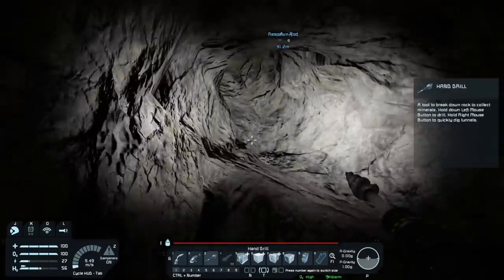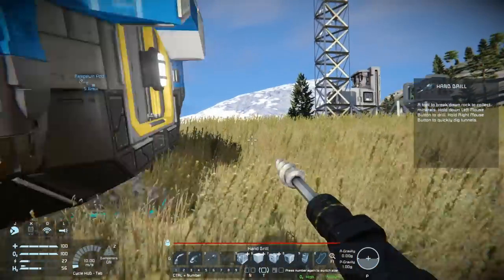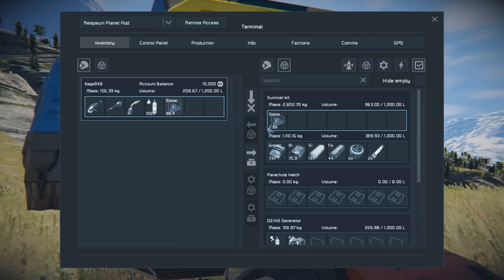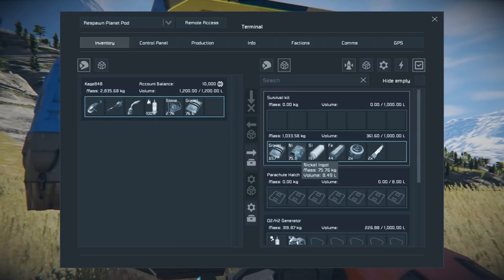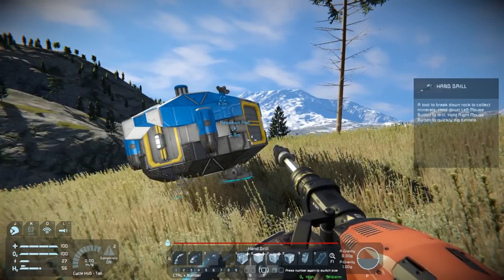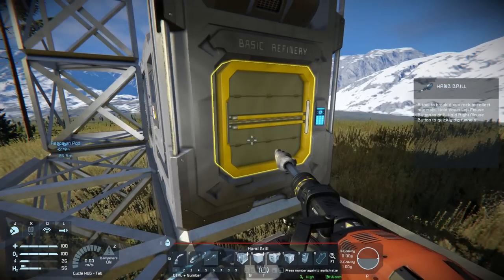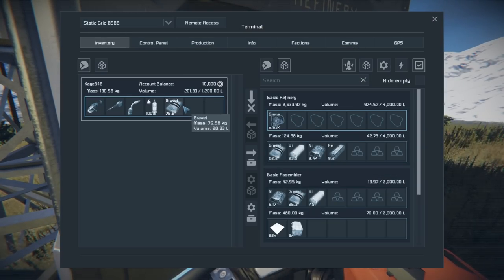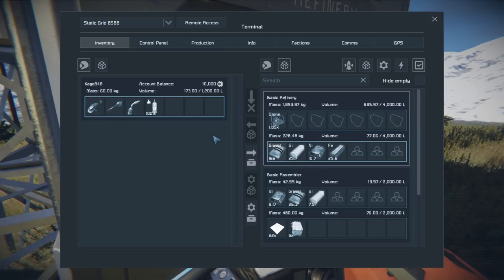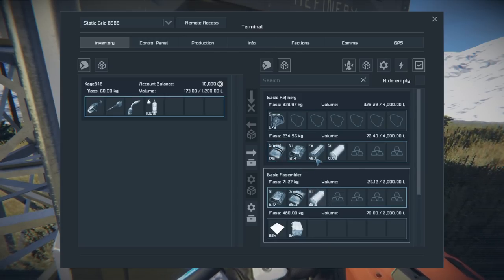There's a lot of knowledge about this game that I simply do not have, but I'm having a great time and we're going to continue along today. The first thing we're going to do is make this ship mobile. Let's grab everything and put it in here. I want to get this ship mobile — I don't know how it's going to work but I'm going to do what I can. Also, is gravel garbage? I don't know, I'm just going to leave it in for now.